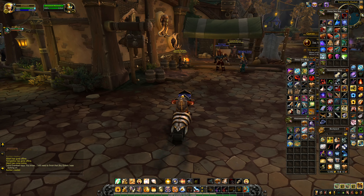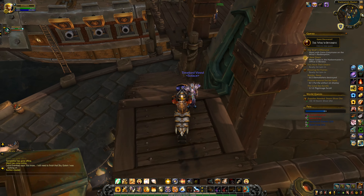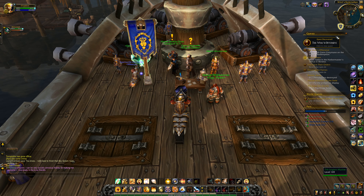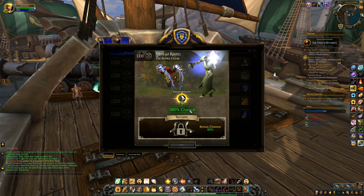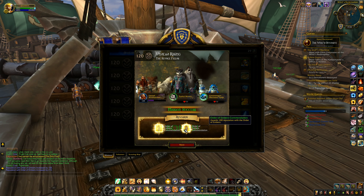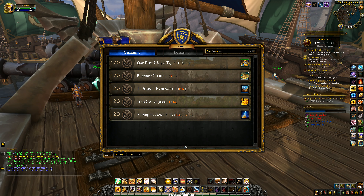Next I'm going to run over to the boat this way. We're going to check our mission report - 80% chance means we've got an 80% chance of the bonus. We got it! Nicely done. Order of Embers Commendation - that gets us a little bit of extra rep. We've only got about a thousand rep left before we've got Order of Embers all the way up.